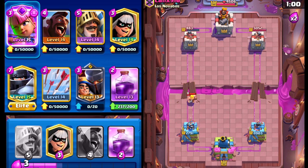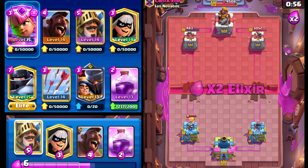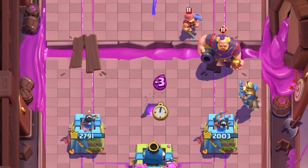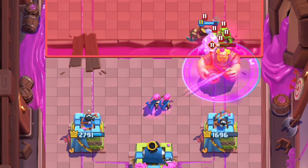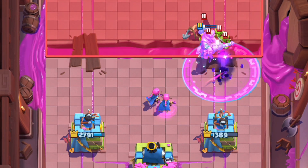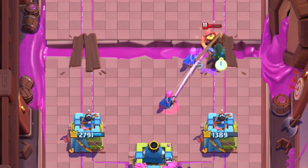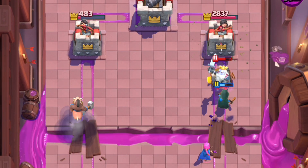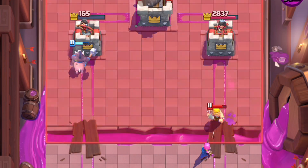Unfortunately Little Prince got targeted by the Royal Ghost, kind of surprised there. I'm expecting the Evil RG pretty soon — and there it is. We'll go Archers right here and we'll go with the Rage on the Evil Archers. Look at the damage that the Evil Archers do — this is absolutely insane that that's even a thing. We'll go Bandit right here and then Hog Rider. We don't have any big spell with this deck, so that's one thing to keep in mind.